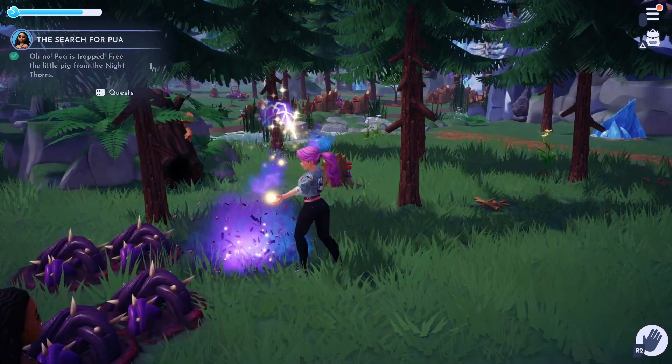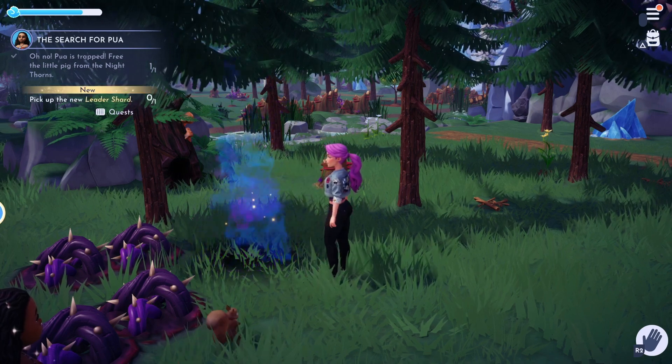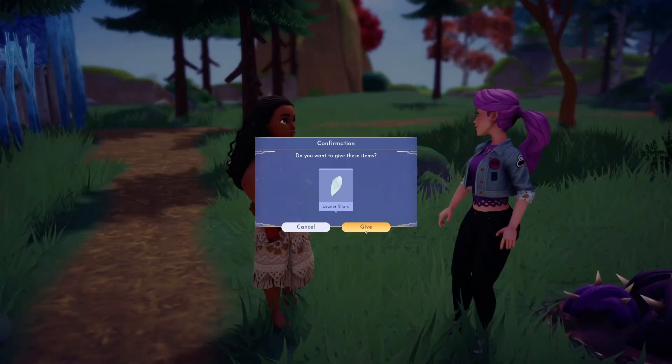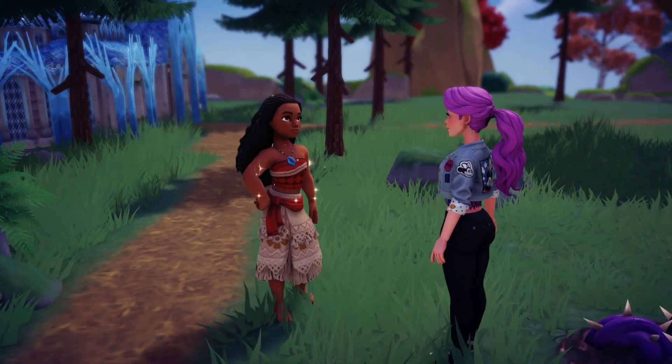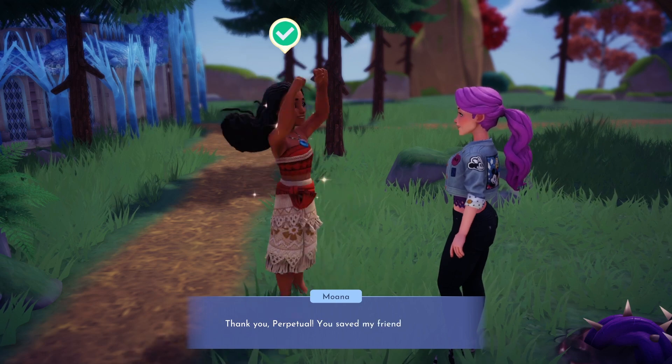This will also unlock another leader shard which you need to collect. Then you can chat to Moana to complete the quest: The Search for Pua. Now you will have collected the cute little piggy and can assign him as one of your companions.